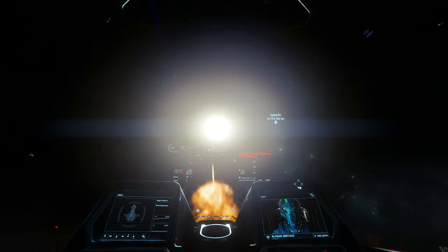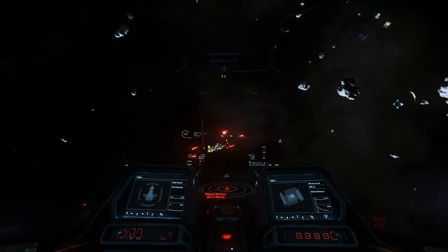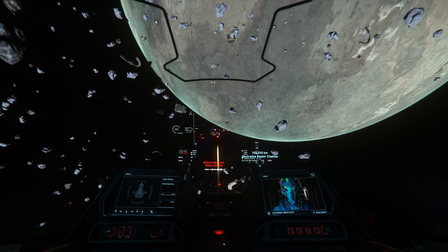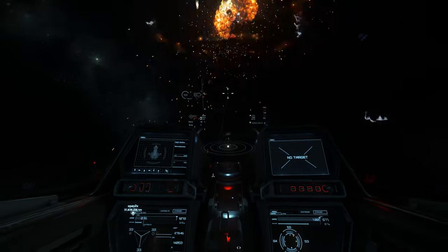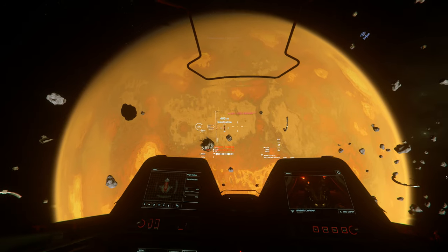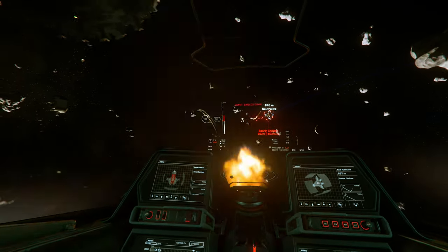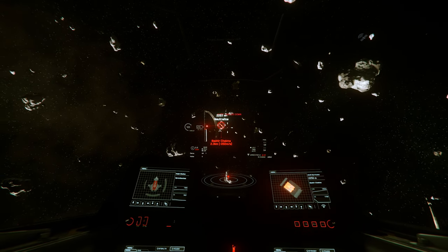With this build we're using two Tarantula MK3 ballistic cannons and a Mantis GT20 ballistic gatling. I've always got that consistent damage going with the gatling and then the ballistic cannon just hitting the target as you fire at them, which is really great. You want the two Tarantulas on your wings and the Mantis at your nose.